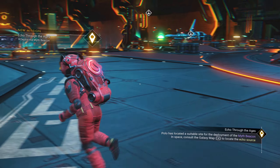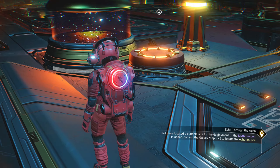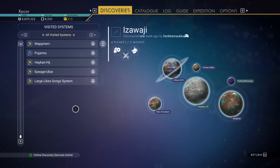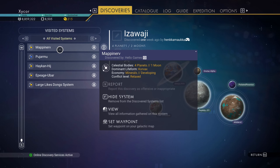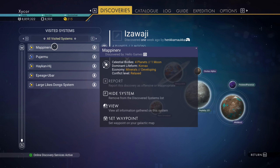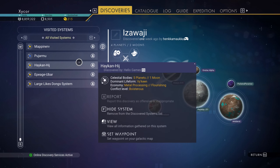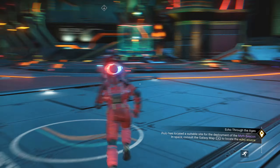I've got to consult the galaxy map to locate the echo source. I think this basically brings me back to Makamo, I assume, or close to that. So I'm just going to teleport back there, because when Trizin completed his, he said that it went back to this location. So I'll just head back there myself and see where exactly it is in the area. I'll see where it directs me from there.